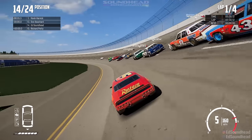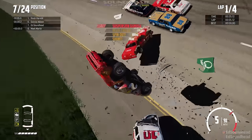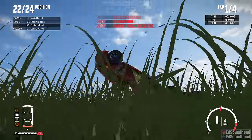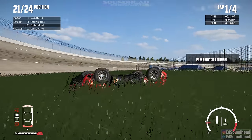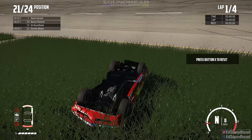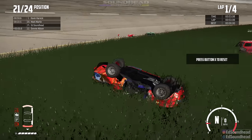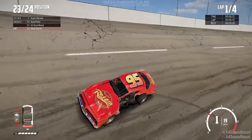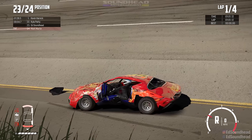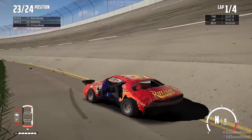And there is turn one drama already. Can we sneak by most of it? It looks like... oh, no, we can't. We are absolutely mangled right off the bat. We got a wobbly wheel and we're on our lid. That is trouble right off the start. You had to see it coming, really — it happens just about every time. Oh yeah, that thing is destroyed. The whole side of it is just gone. And look at our poor driver — you're gonna need a chiropractor after that one.